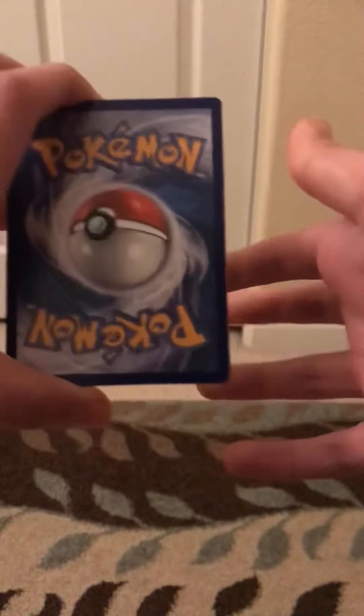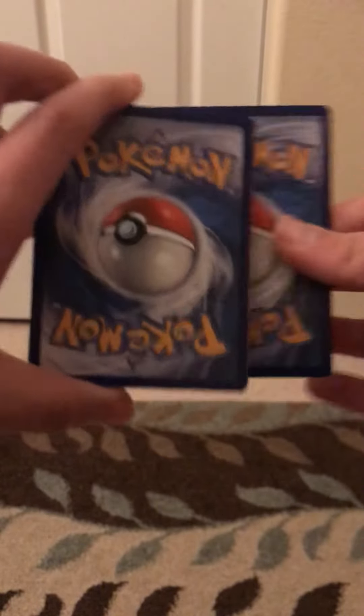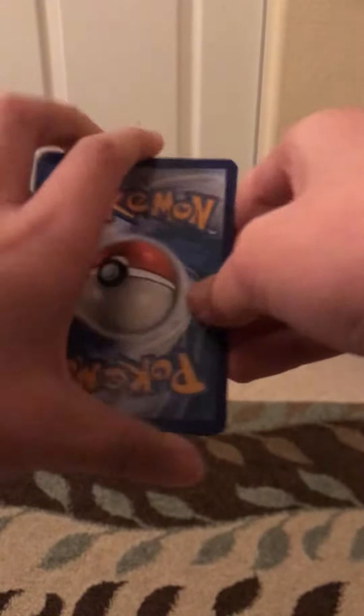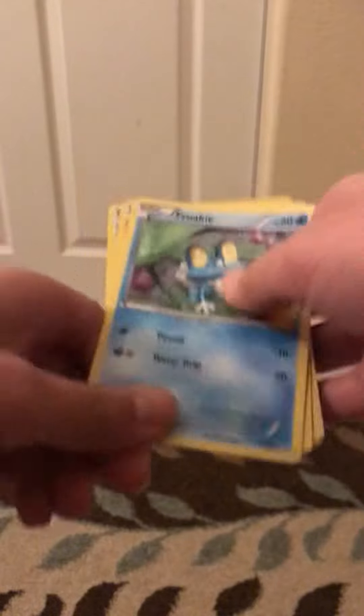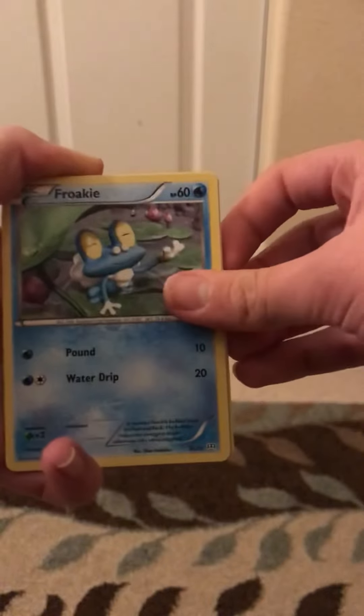Okay, opened it wrong — this is what you do. In the front — pretend this is like a GX or an EX — you put it in the back. So it's gonna be in the mat back when you put the pool, get your Pokémon out, you know.